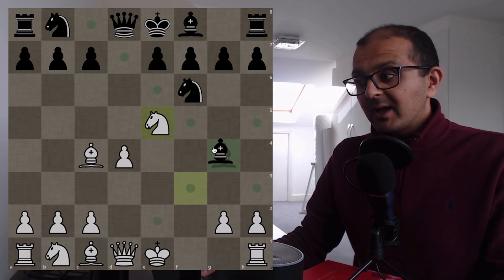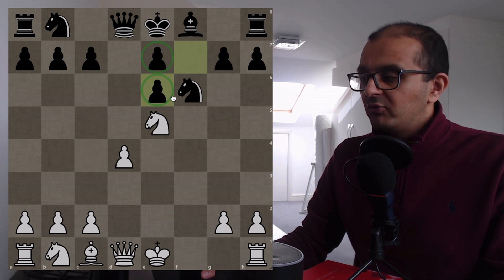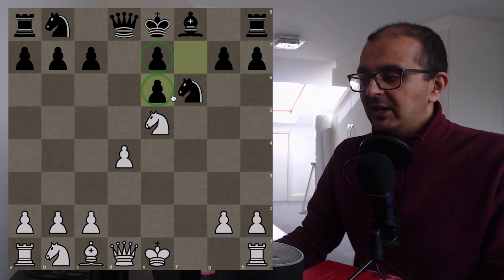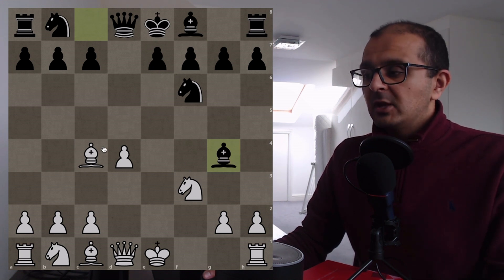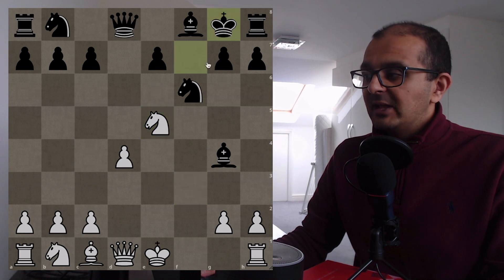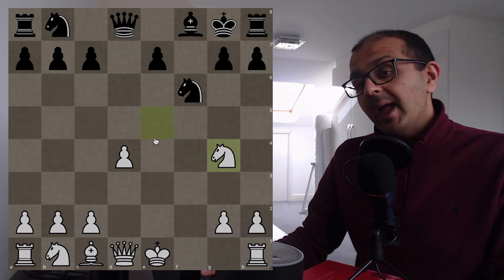Even if Black sees the mate and plays Bxe6, after Bxe6, fxe6, there are horrible double isolated pawns in the centre. The engine hates that — you can target those towards an endgame, and White is in a completely winning position. There is an alternative way to punish the Bg4 mistake, which is just to play Bxf2+ check. King takes f7, g5 check. The King retreats and now we get our Bishop back by taking on g4. White is in a winning position.